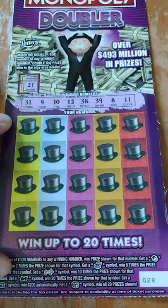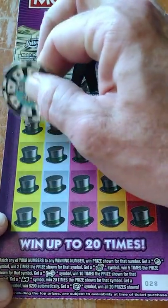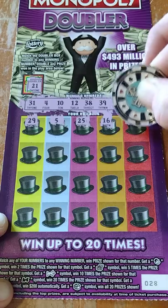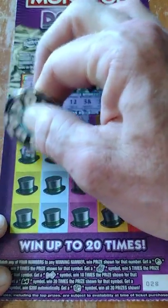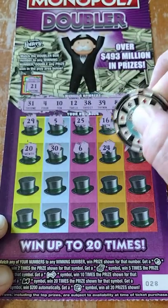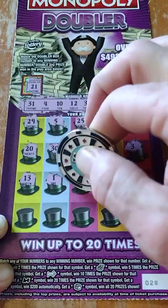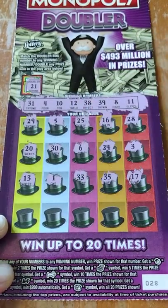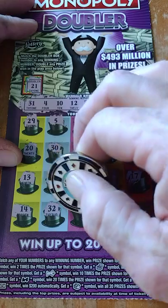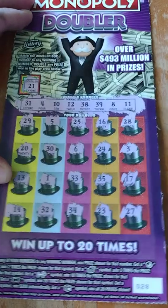We'll do the doubler first at 21 — we didn't double it there, but it doesn't mean we didn't win. Let's go down and see if I can match. 29, 5, 25, 16, 28, 20, 30, 6, 24, 3, 17, 13, 1, 33, 35 — last row — 14, 32, one away from 31, 34, 23, and 27. All right, didn't get it on that one guys.